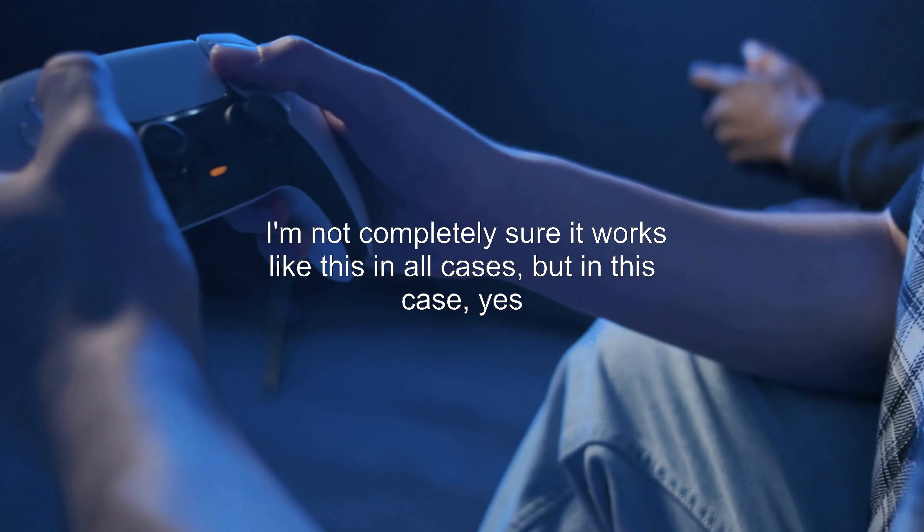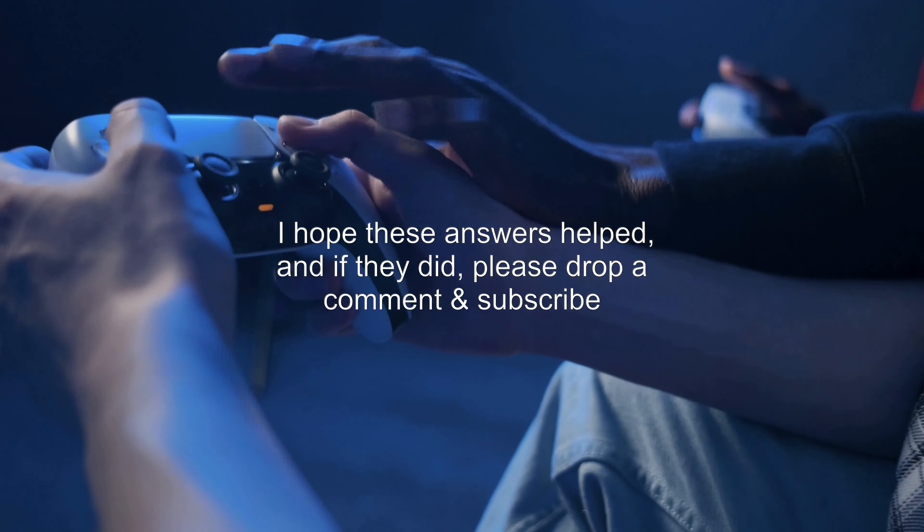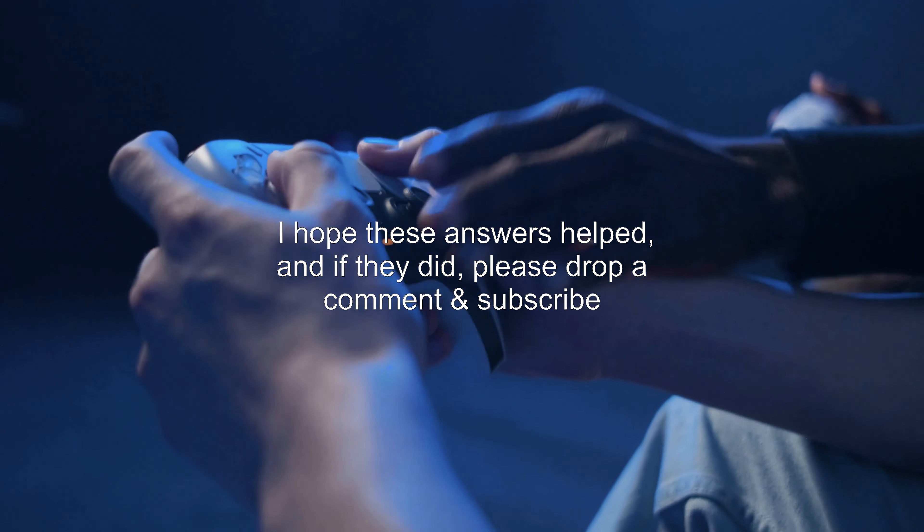Answer 2: actually the answer is simpler than it seems. The two skills in principle are both guaranteed, but in this situation the speed of the unit comes into play. Hector is a very powerful unit but has a very low speed, which makes faster units able to negate his ability. Another example is Robin M — although Hector should easily win that duel, Robin is much faster and can kill Hector before he attacks again. I'm not completely sure it works like this in all cases, but in this case, yes.